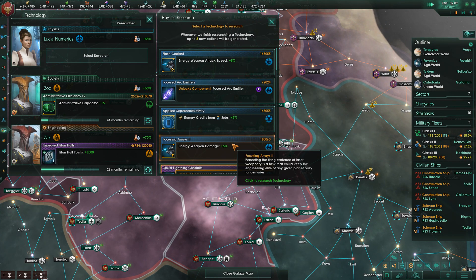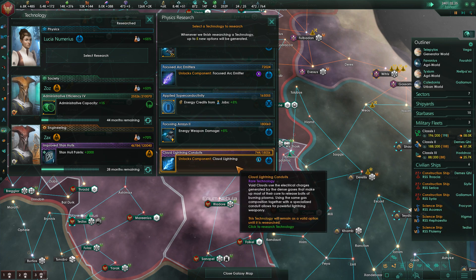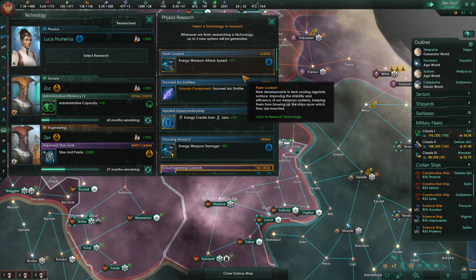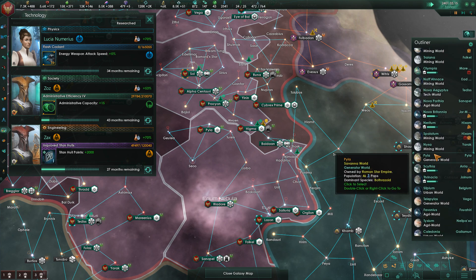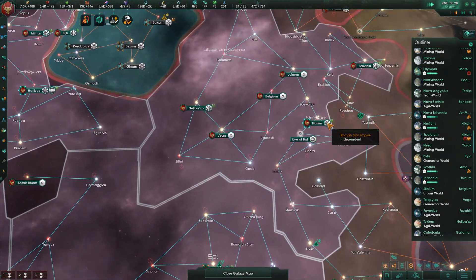Science division reports success. Ships refitted. Shields are now a little bit more powerful. We could go for the focused argumenter, although I don't particularly care to finish either of these. Energy credits from jobs, plus 5% energy weapons attack speed — yeah, let's go ahead and research that. That's a basic level technology we've been sitting on for a while.